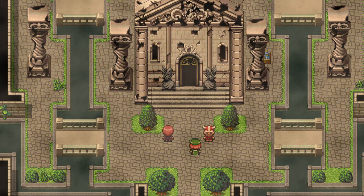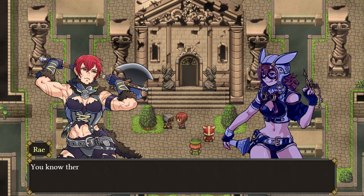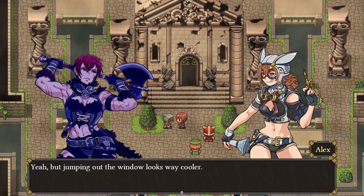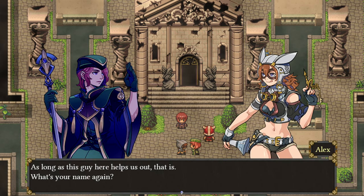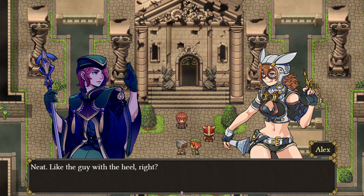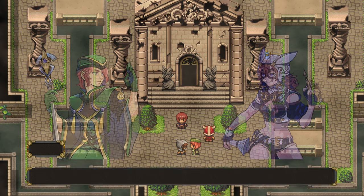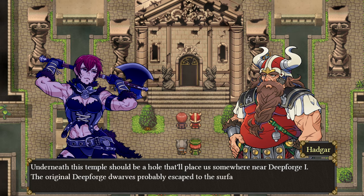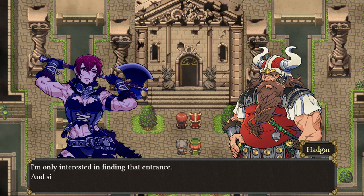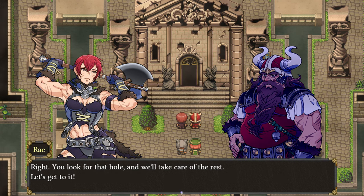Alex, what's it look like in there? You know there's a front door, right? Yeah, but jumping out the window looks way cooler. Anyway, the place is littered with baddies, but nothing we can't take care of — as long as this guy here helps us out. What's your name again? Hermes. Like the guy with the heel, right? Just stick with us. Underneath this temple should be a hole that'll place us somewhere near Deep Forge 1. Any treasure you find is yours to keep. Right, look for the hole and we'll take care of the rest.